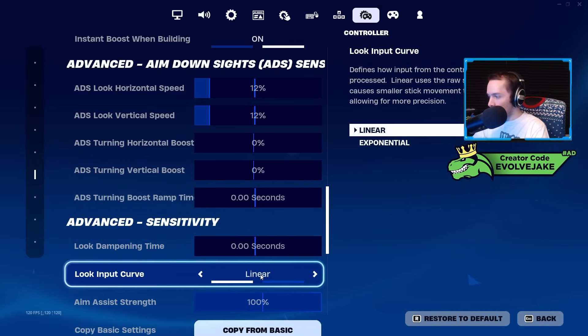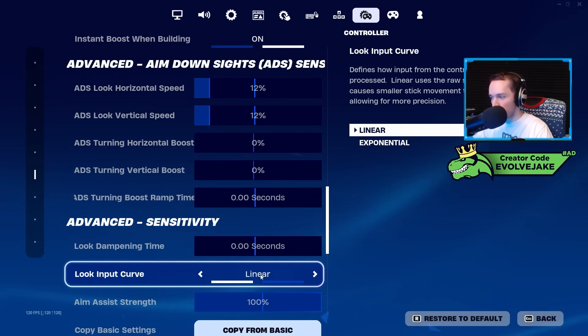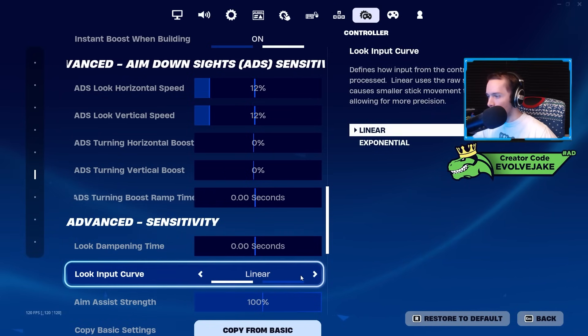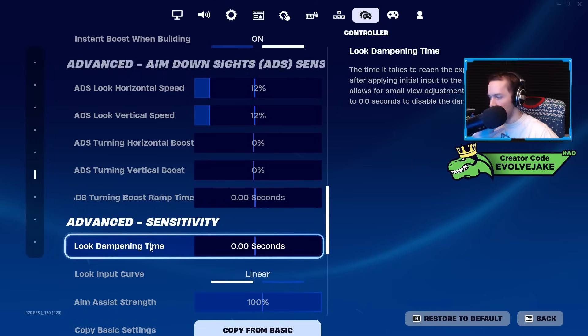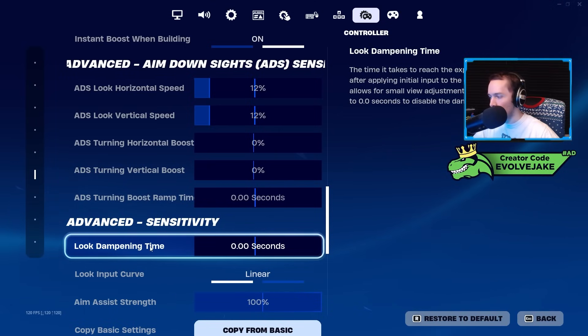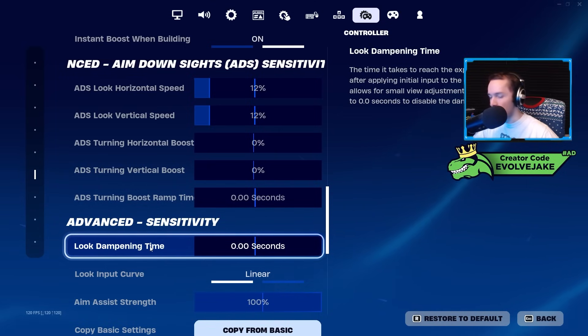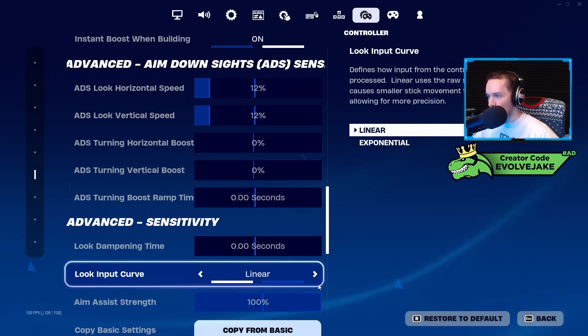In short, linear makes your sense feel fast and consistent, which can lead to less control — but I feel like it really lends itself well to building, editing, shotgun shots, and maybe even sniping. Expo is a little more controlled — it's a gradual increase in sensitivity, similar to look dampening time. If you don't move your analog stick all the way you won't get max sensitivity. Expo is what most games use, so if you're coming from Call of Duty or other shooters, expo is probably going to feel more natural.